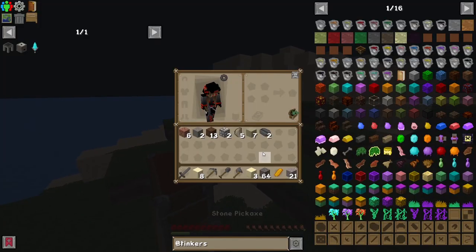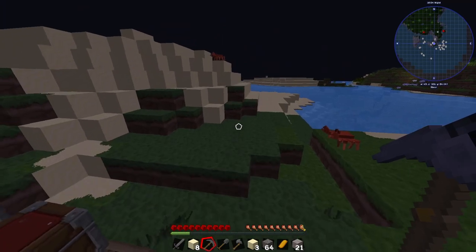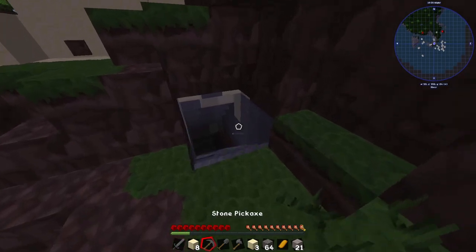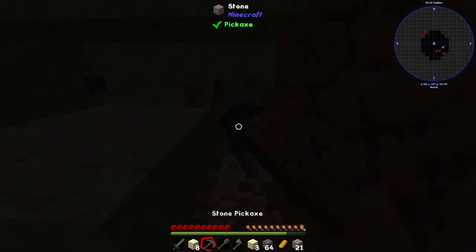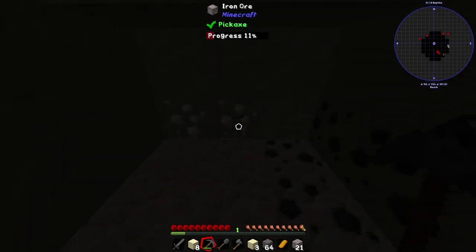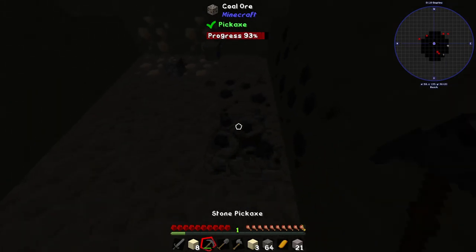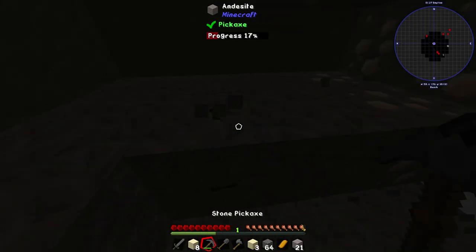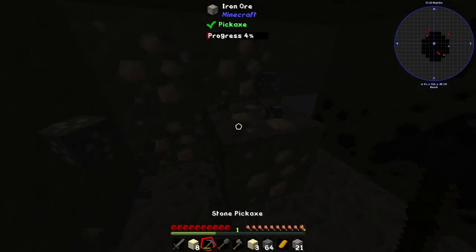Since it's not nighttime yet, I do want to find a little bit of iron to show you guys how to get to the mining dimension. After a while, I finally found some iron — that took forever — and some coal, which is quite nice. I could use this coal to smelt the iron. Very nice find indeed.